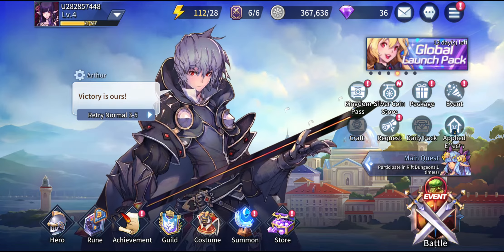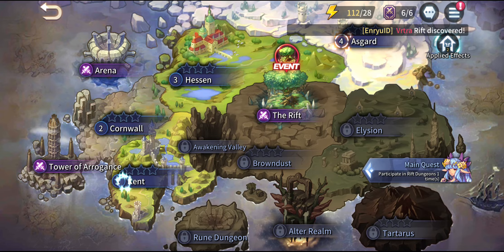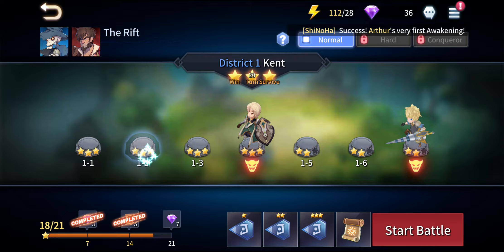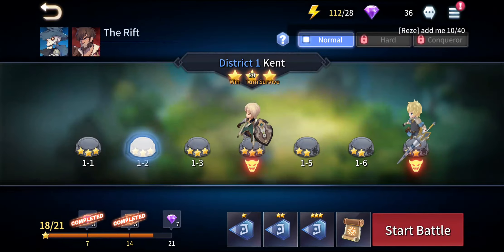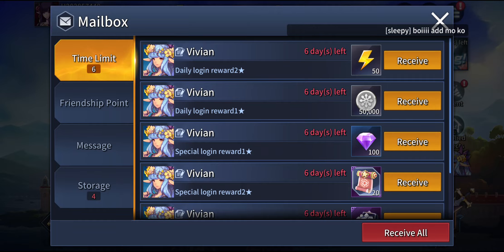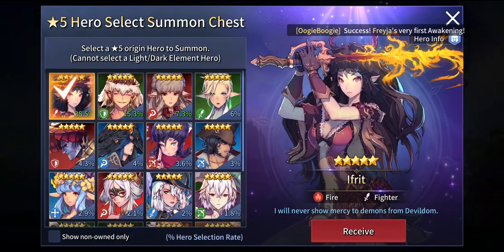So that is one way to re-roll. When you create a new account, just keep on following through the tutorials, and when you reach stage 1-2 and finish it, you will come to a tutorial phase for rune upgrade. After doing the rune upgrade, go back into the main lobby section and click on the mailbox right over here and receive all the rewards. Among those rewards, this 5-star hero select summon chest will be right there as well.